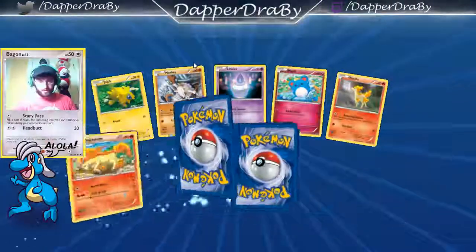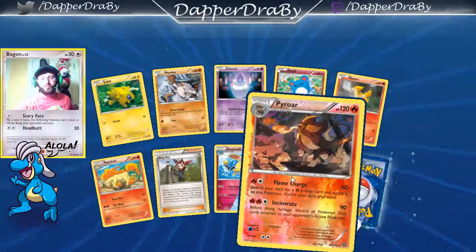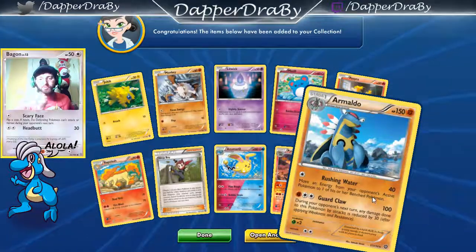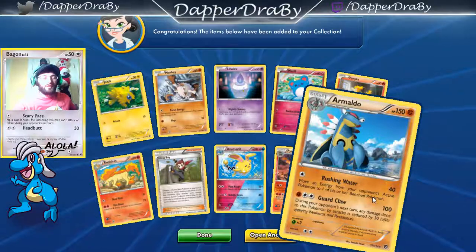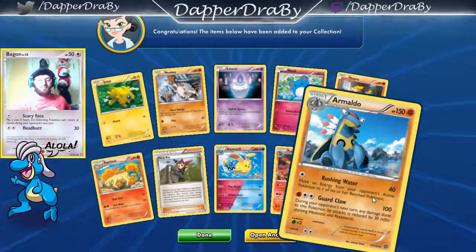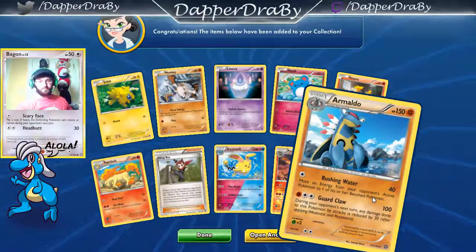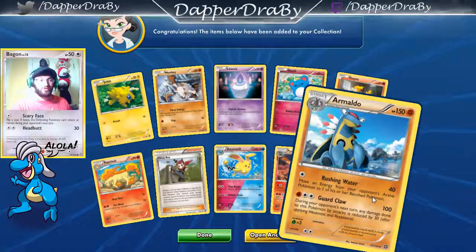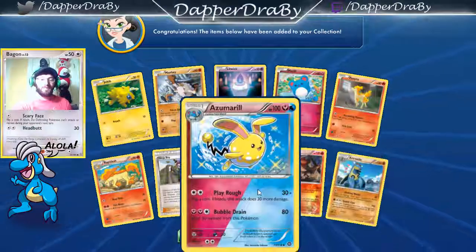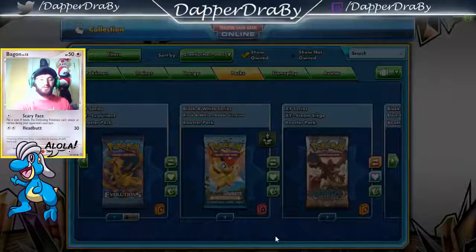We got a Joltik, Litwick, Meryl, Poneta, Ninja Boy. Reverse is a Pyroar Reverse Rare, and an Armaldo. Too bad Armaldo can't evolve from the Mysterious Fossil — I do like that new mechanic a lot better, but it would have made these guys more useful. Rushing Water is a decent attack. For 40 damage you can put a strong energy on him — that's a pretty sweet guy if you can get him set up. Let's open up another one.